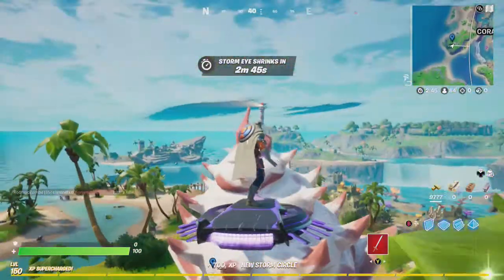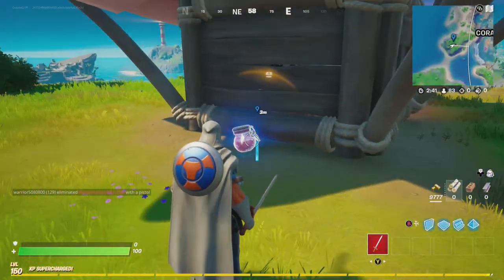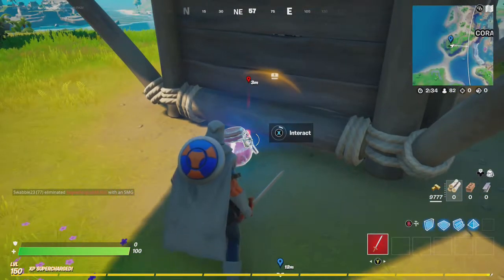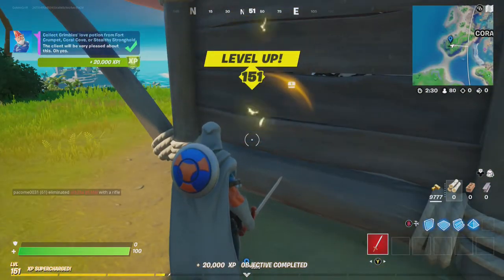I'm going to go behind this nice coral-shaped object. There's the Love Potion. Go ahead, Goblin Griff. Interact with it. There you have it, friends, and the quest is complete.